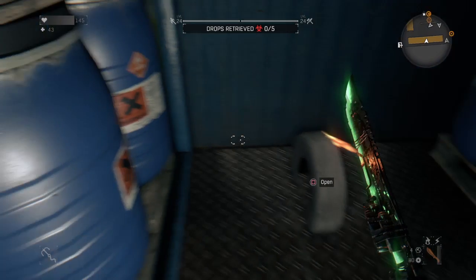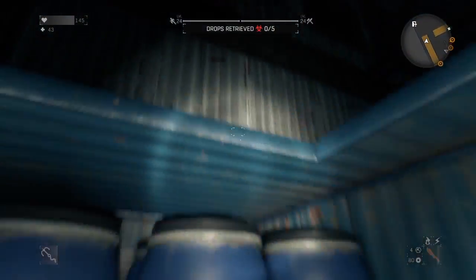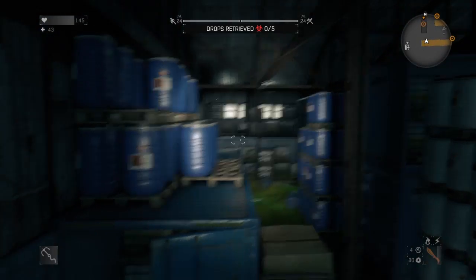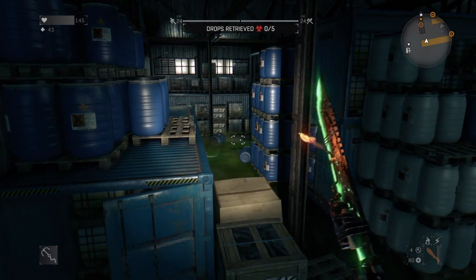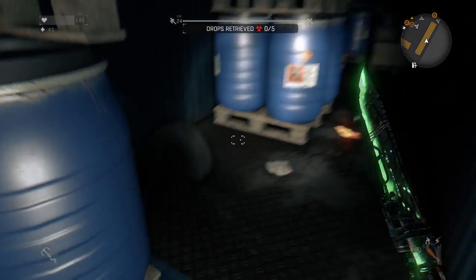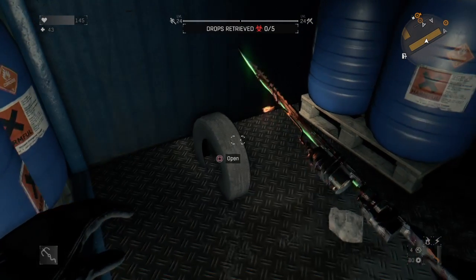Where you want to find it is when you get into the room where all the chemicals and doors are. Go right to the left after you go into that room with all the chemicals, then go into the first storage container — it's right here.